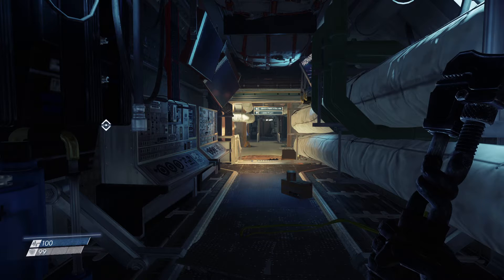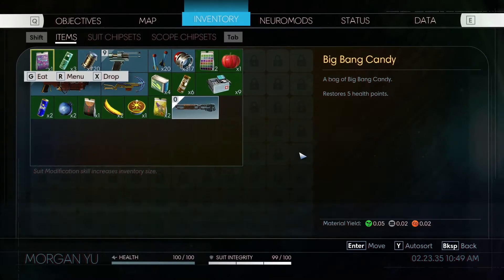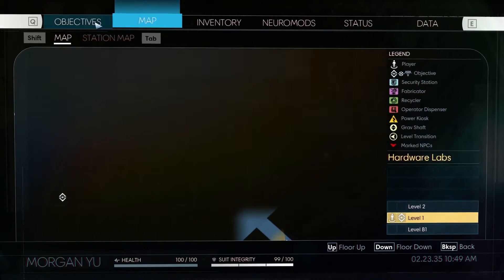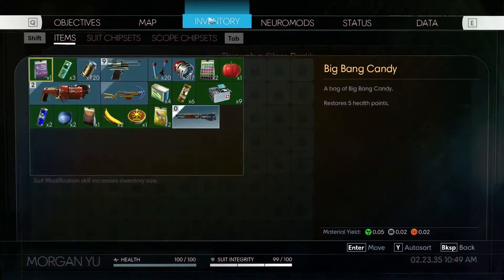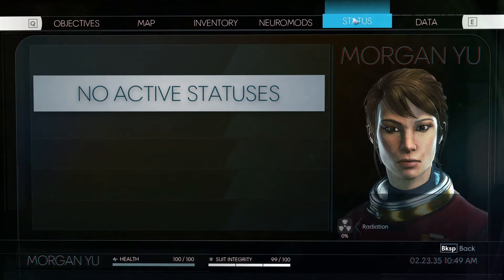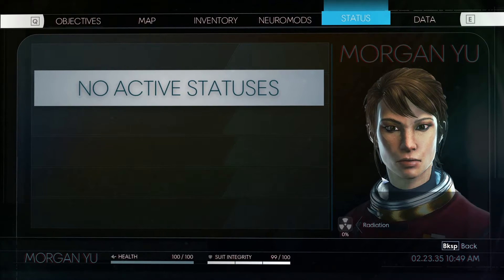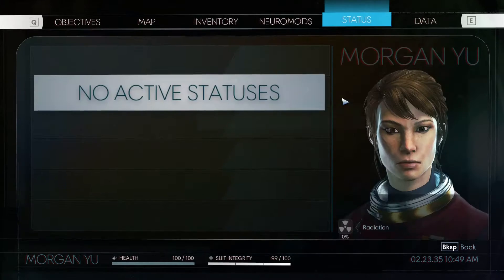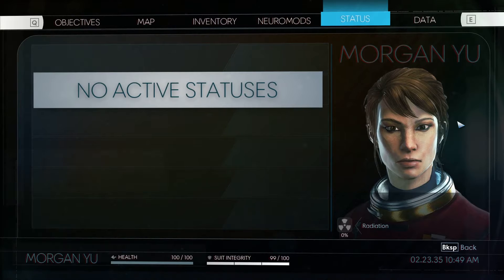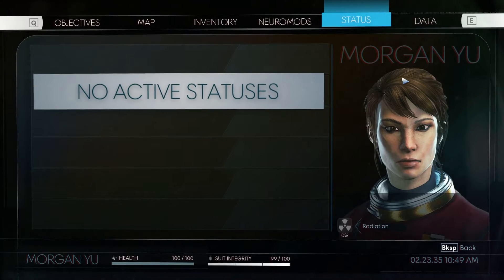Before doing anything else, I've got to show the different screens in this game. You've got the map screen, which shows how much you've explored. You've got your ejecta screen, your inventory screen, and neuromod screen for skills. There's also the status screen which tells you about your stats for your character. You can see the time and date, your radiation level, how much Typhon organisms you have in your system, and what traumas you have.